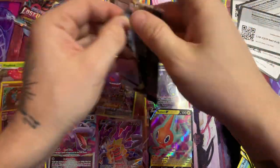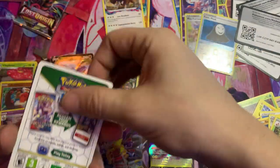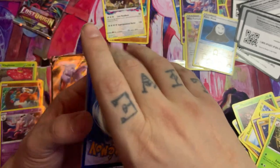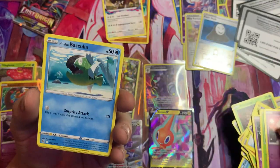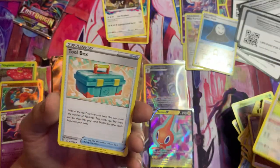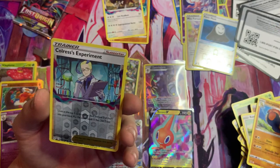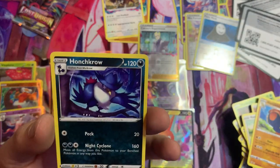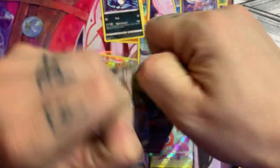Let's keep it going. Wasn't the best but it's really hard to complain at the moment with what we've got going on — good lord, that's impressive. I mean I'm impressed, I'm happy. Fighting Energy, a Komala, the Toolbox again, a Hariyama, a Colress's Experiment, and Honchkrow — good name. Here we go, our last one — what do we get?